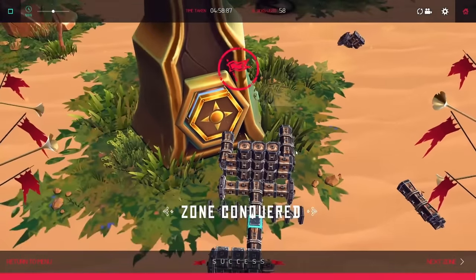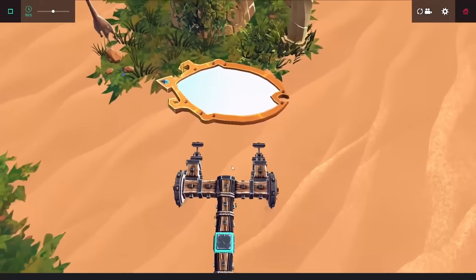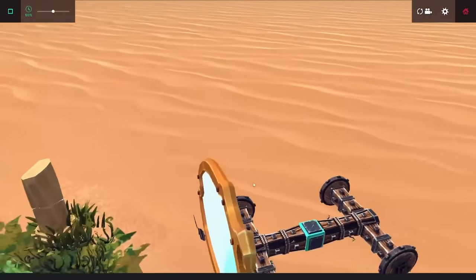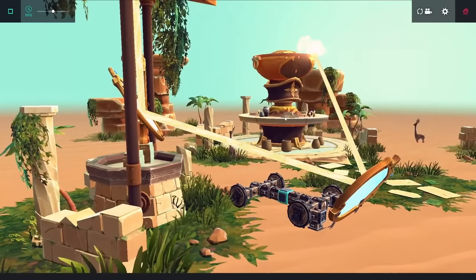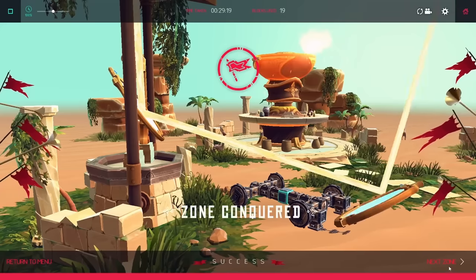This forklift-like design was quite effective, and I wanted to try using it on the mirror level. Ordinarily I use a grabber to pick it up, so getting under it is super helpful. After shrinking the hinges down, I lifted up the mirror and was able to drive it into position. It took a couple of tries to get the beam pointing the right way, but after a little luck it went right into the pot and heated it up.